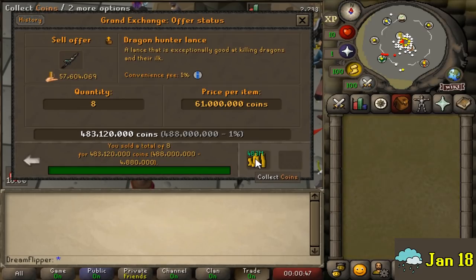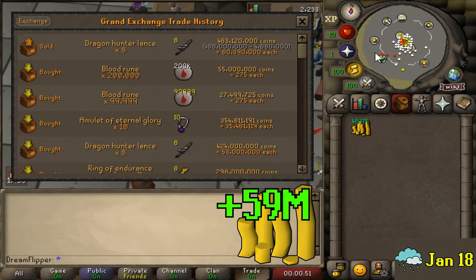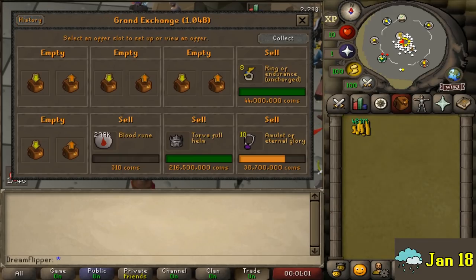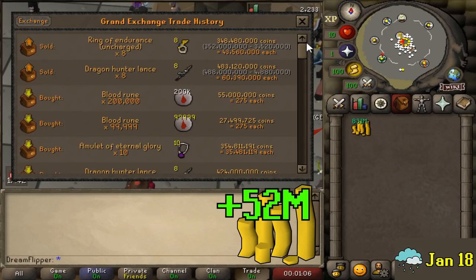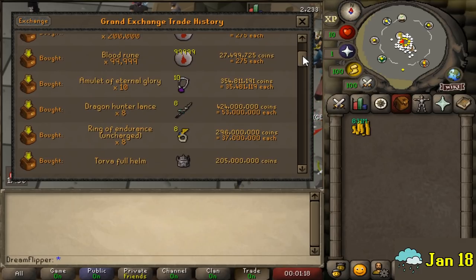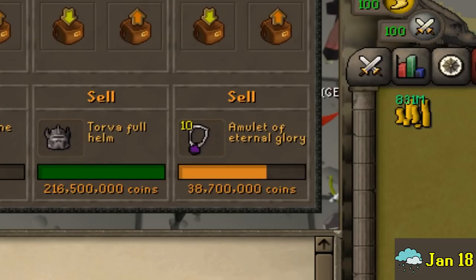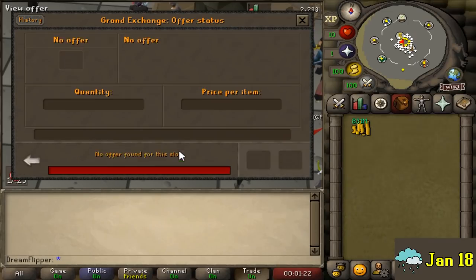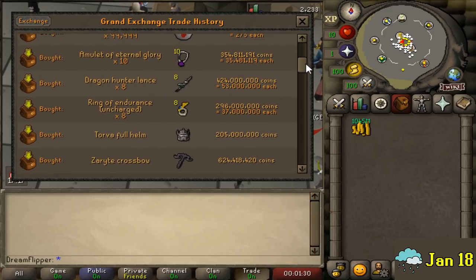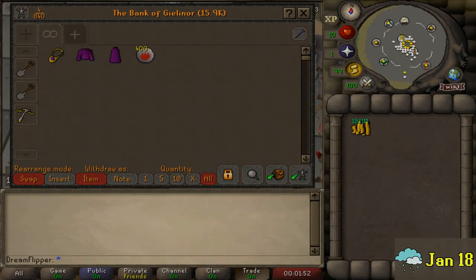First up, the Dragon Hunter Lance we bought for 53 mil we were able to unload for 61 mil - a significant profit of around 59 mil total. I wish I bought more of those. Next best was the Ring of Endurance - we bought them for 37 mil and were able to unload them for 44 mil, roughly a 7 mil profit per ring, ending up at 52 mil profit after taxes. The Amulet of Eternal Glory didn't have as big a margin but we're still going to sell those for around a 27 mil profit total. And finally we have the Torva Fullhelm, which we ended up selling for around a 10 mil profit. On all of those items together we made close to 150 mil.